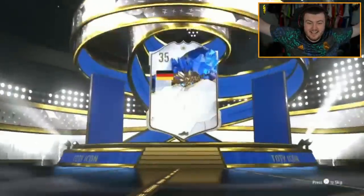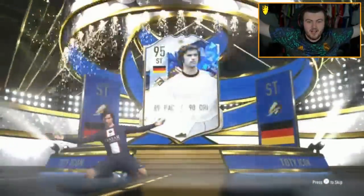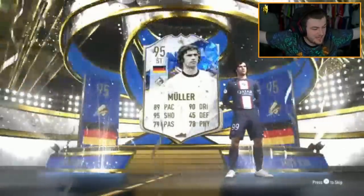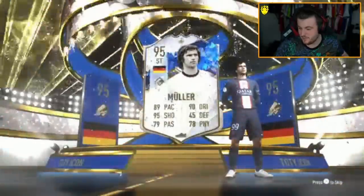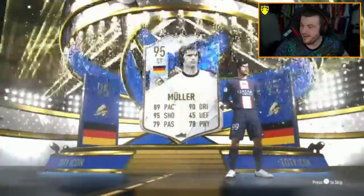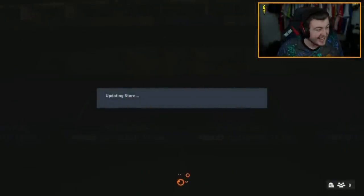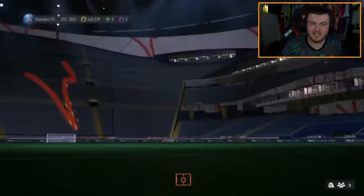Did we get one unlucky pack? Team of the Year again! German — Muller! 95 Muller! I almost said Brazilian — I had World Cup flashbacks. Muller! What's Muller worth? Let's go! 95 Muller — 1.2 million coins! Huge W! Get in! This 6:25 rotation is back!